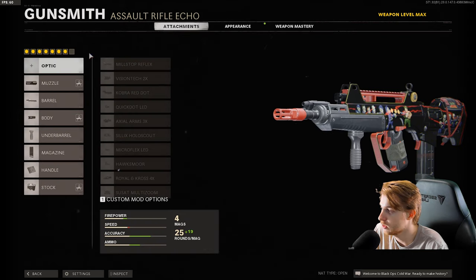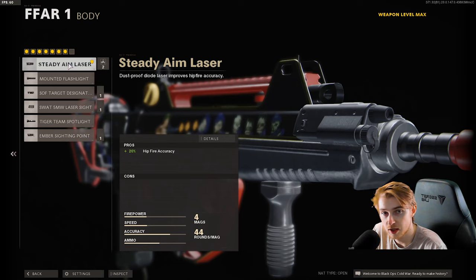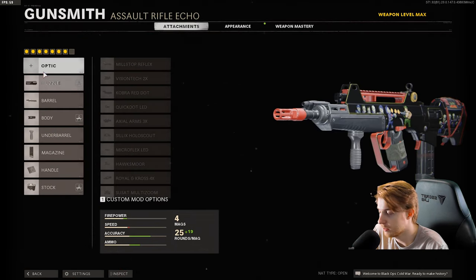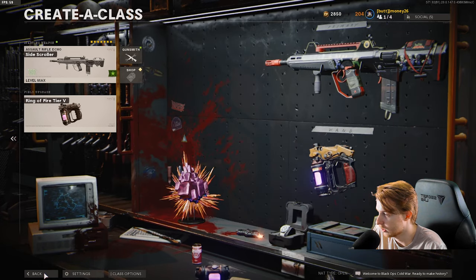Here's my attachments: we have the SOCOM Eliminator, the Cavalry Lancer Barrel - I wanted more armor damage without extra recoil - Steady Aim Laser, Field Agent Grip, the 44-round Fast Mag, Airborne Elastic, and the Tactical Stock. Basically for the most part, I'm using everything in this Dead Ops Blueprint. It's been a while since I've used it, I wanted to check it out.